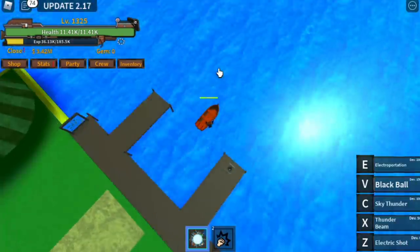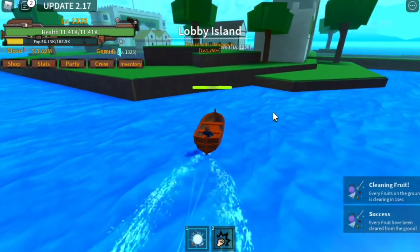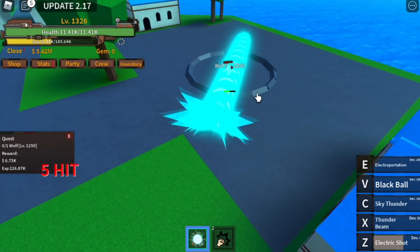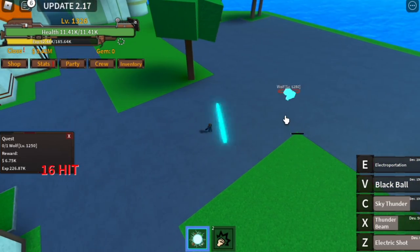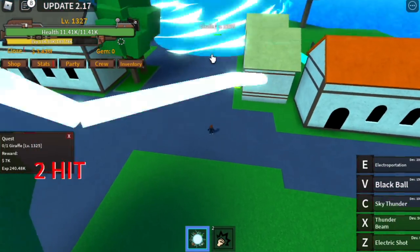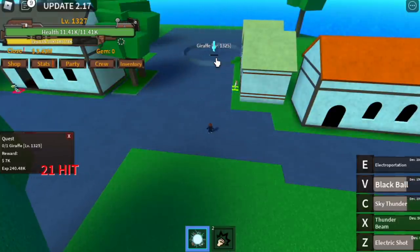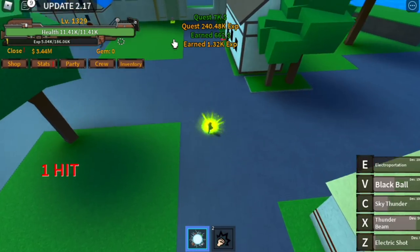We're not going to skip the next quest at Lobby Island — this is the last island to level up before reaching the second sea. Start with the Wolf: Z skill, X skill, C skill, and one more Z skill. Then get the quest for the Giraffe: V skill, C skill, X skill. Rotate between the Wolf and the Giraffe until you reach level 1400.